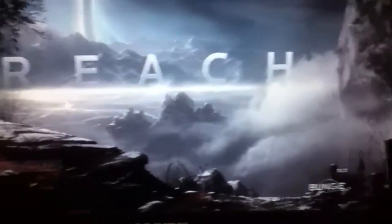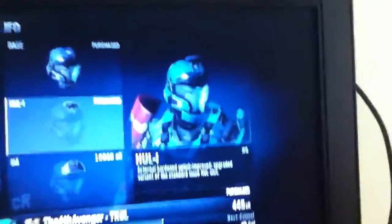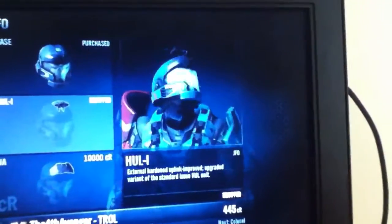Hello and welcome. This is just a quick video on how to make yourself look like the armory guy from Halo: Reach. First, you go to the armory and pick your helmet — I think you have to be Lieutenant Colonel to do this — and it's the JFO with the whole eye.